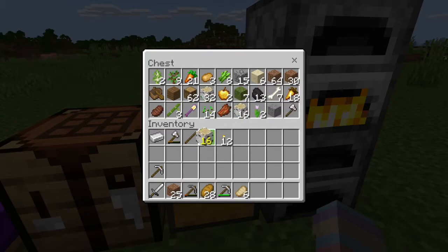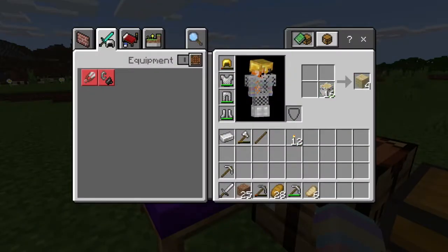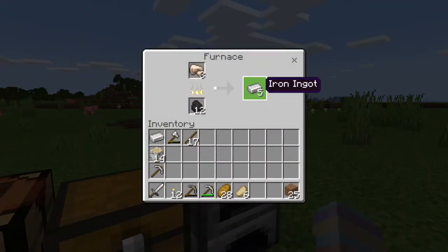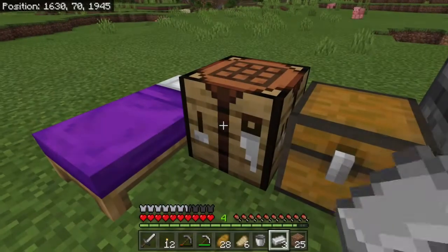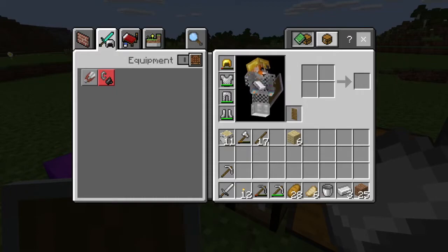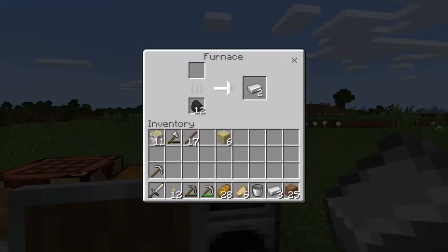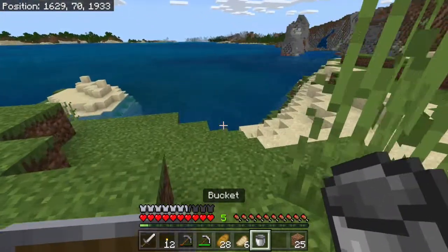Whenever I go mining I always bring wood with me, whether that's for making a crafting table on the spot or making more sticks for torches. It's always important to have some extra wood. Oh, I should make a water bucket as well. I'll make myself a shield. Normally I don't use a shield but since we're on hard difficulty I figured it's probably pretty important. I'm gonna bring a little bit of iron with me just in case I need to make another pickaxe or a sword. Let's fill the bucket with some water.